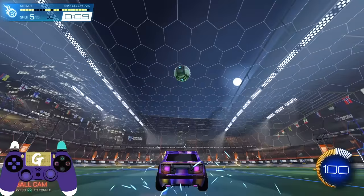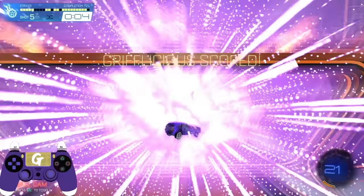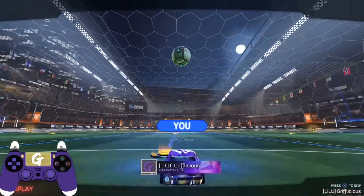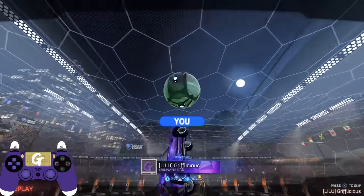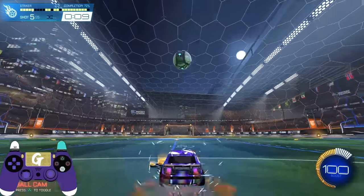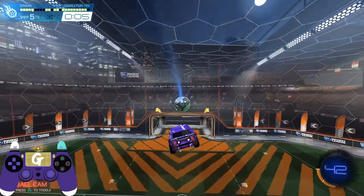For shot five, while scoring is always the goal, I want you to be using this shot as a way to practice multiple things. Since this is the sort of situation that comes up in games quite often, it's important that you're familiar with multiple ways to approach it. The first and most basic doesn't even involve air roll — just focus on making good contact on the ball. Once you have that, it's time to bring in our directional air roll.